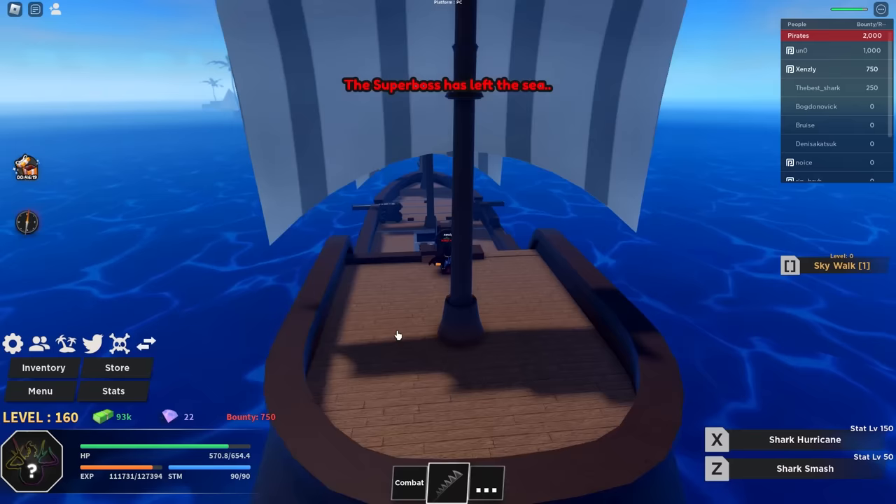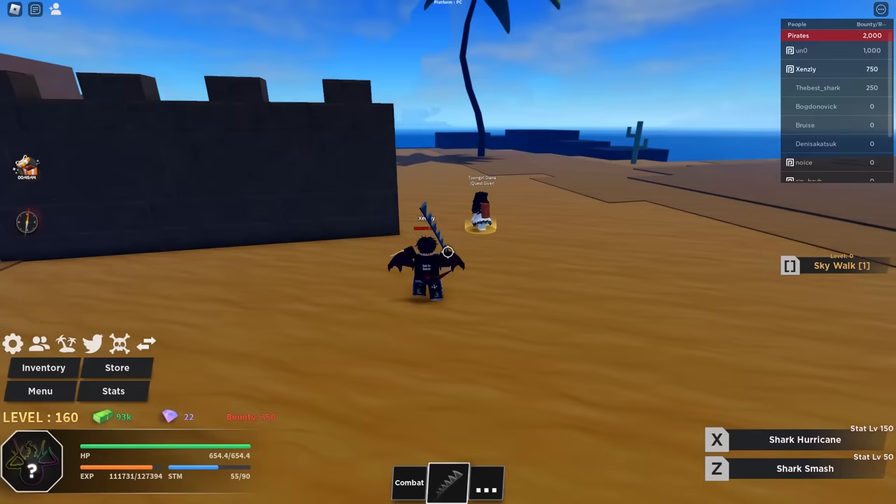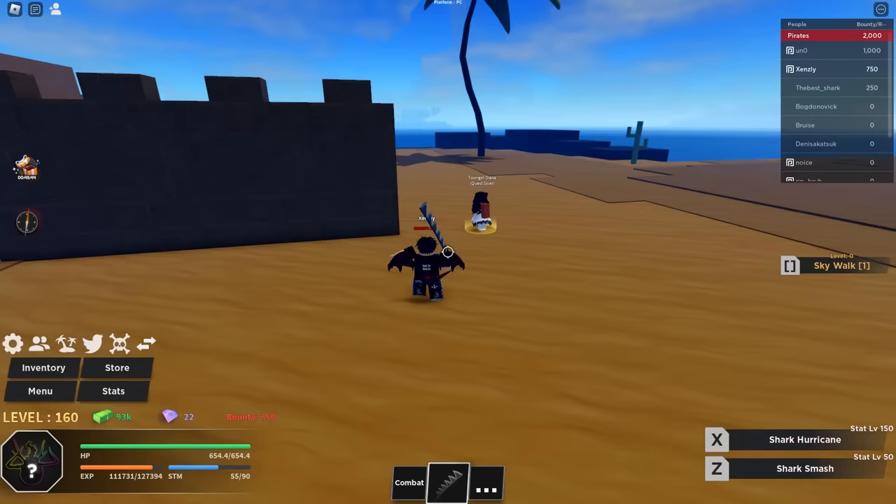All right boys, we're pulling up on the last island and it's looking like Alabasta — I really like this arc. We're going to try to find Nami to set our waypoint, and then find the mission bounty guy so we can start farming. Our bounty is 750 — we're getting up there, we're the second highest in our server. I'll give you guys a time lapse and catch you after I farm it a little bit.